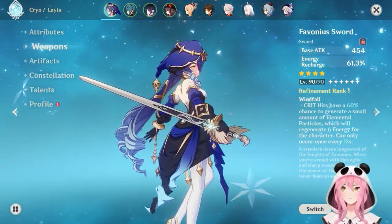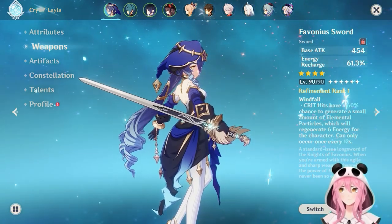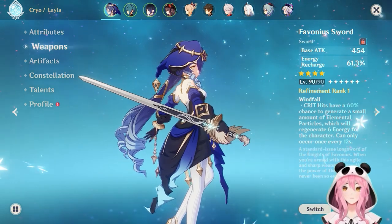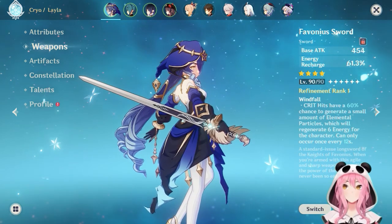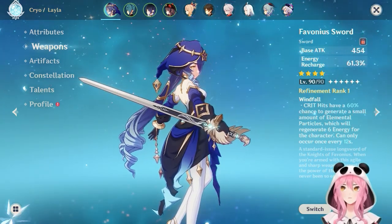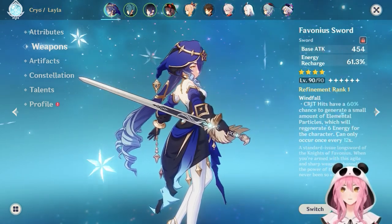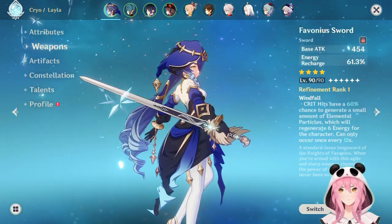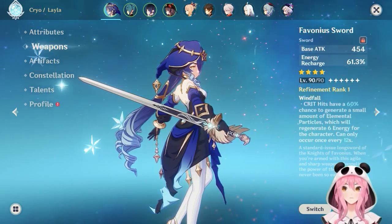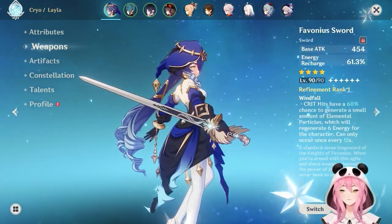For weapons, I'm going to recommend the Favonius Sword for everybody. It gives energy recharge as a substat, and since Leila's burst only costs 40 energy, this sword basically covers your energy recharge needs by itself. When it procs, it generates extra elemental particles that regenerate 6 energy for all characters — this can occur once every 12 seconds, turning Leila into a battery for her entire team.